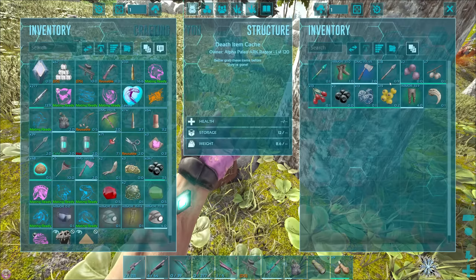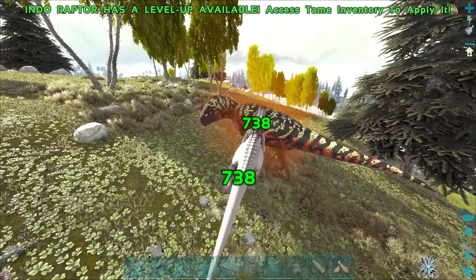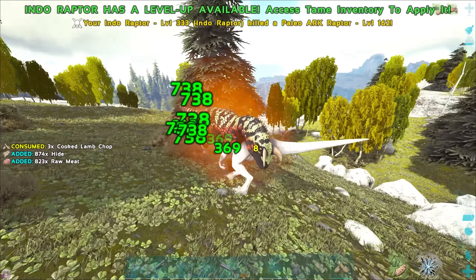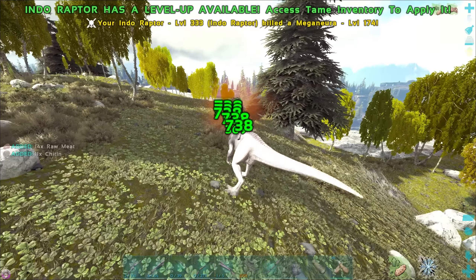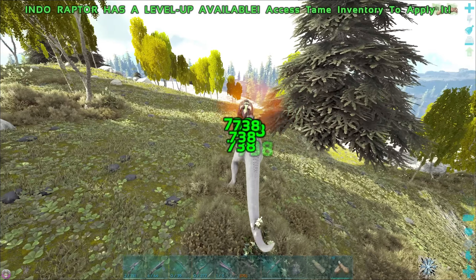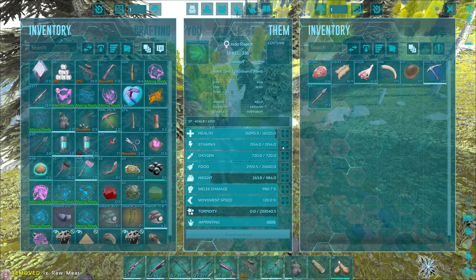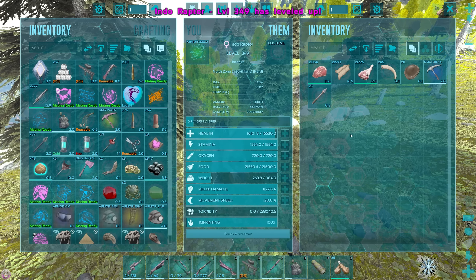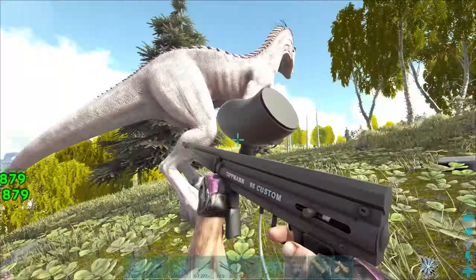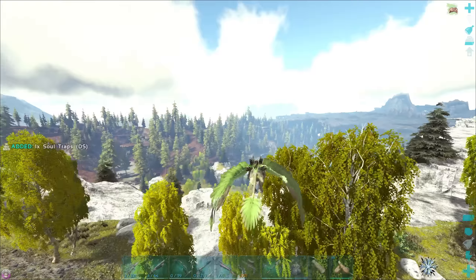There we go - I killed it! Get rekt. There's also an alpha Carno, may as well kill that as well. 738 damage, that's really not bad. We've still got maybe another 30 or more mutations to put into melee on this dude before we level it up properly - I feel like this dude's gonna be an absolute beast. Boom, some melee levels! This is kind of where we're at with the Indoraptor right now - 879. I had a whole episode set out which I'm gonna blame Jim for ruining because he tamed the wrong Carcharodontosaurus.